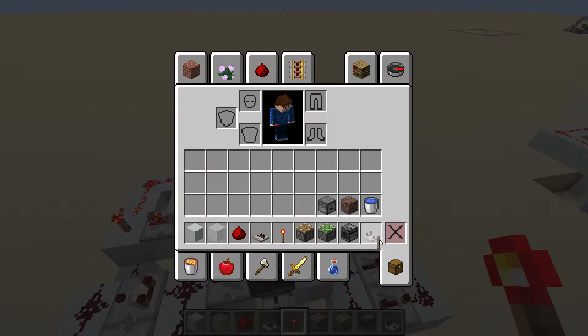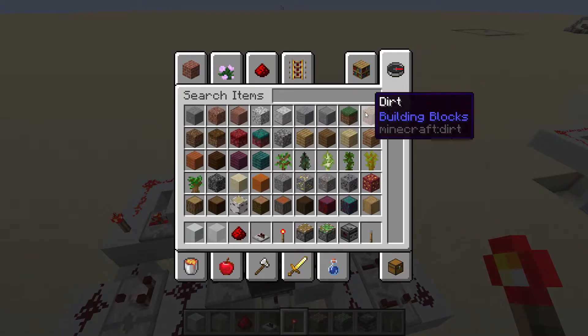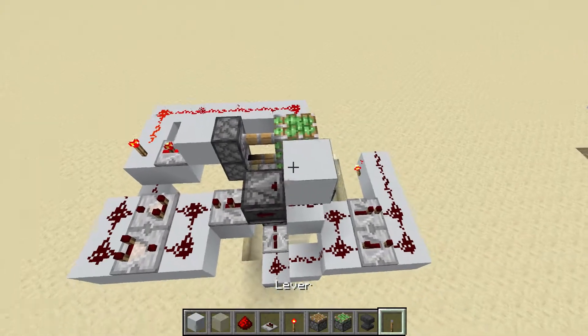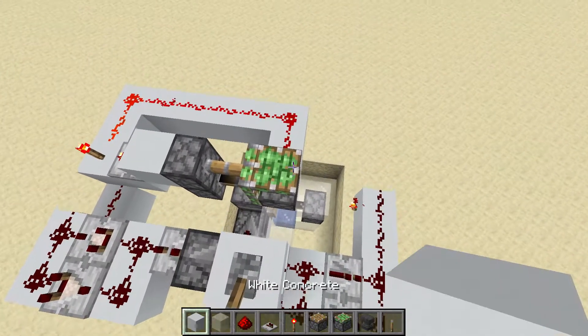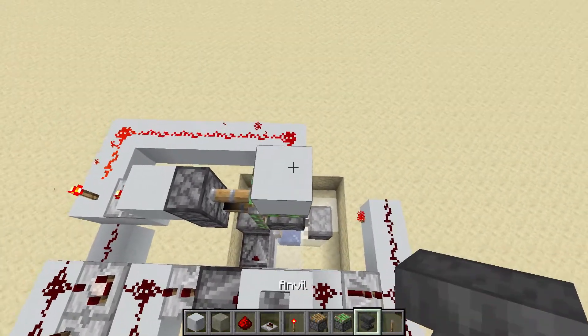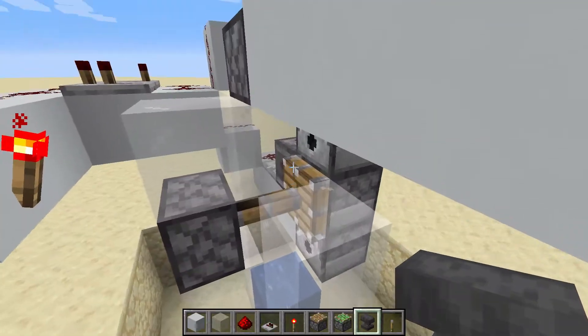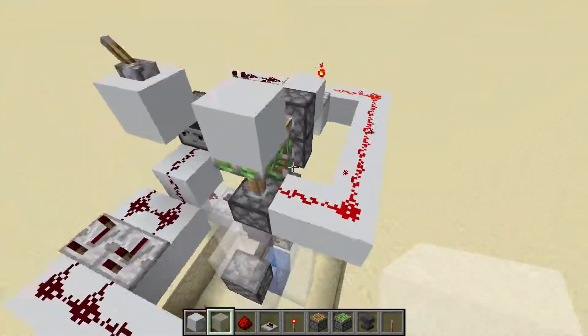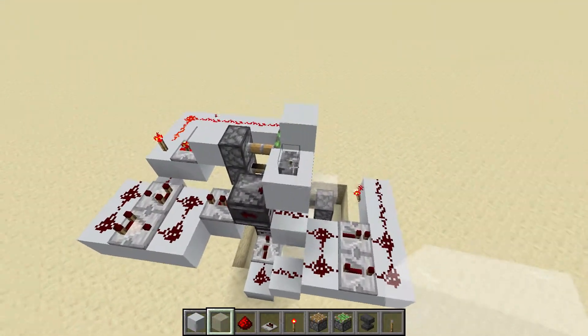We can now test the machine. I'll grab my lever I forgot earlier and a block that will sit flush with the floor and an anvil. Make sure you place your anvil or other gravity block on the piston, which I messed up here. We can now see that the redstone is working flawlessly.